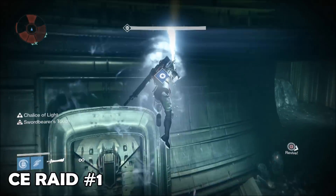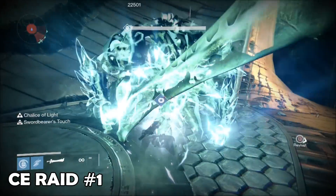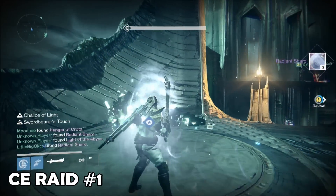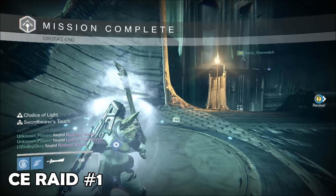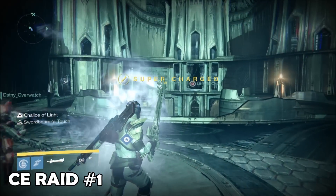This is my first raid run after the weekly reset, and as you can see I'm just about to deliver the final crushing blows to a kneeling Crota. Now for some odd reason the exotic loot drop didn't show on screen. However, I bagged myself the Mider Multitool, an exotic scout rifle — the upgraded version with a higher attack. So I was actually quite pleased with that.